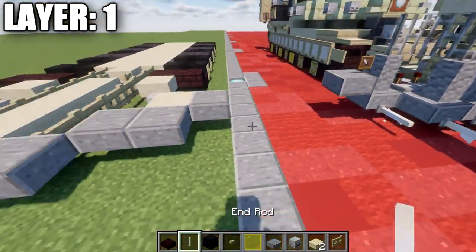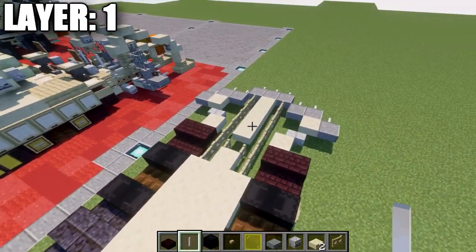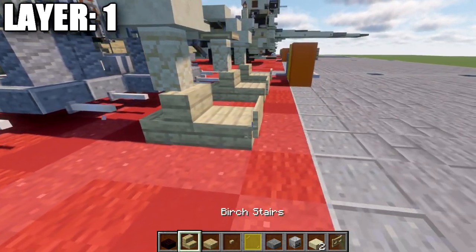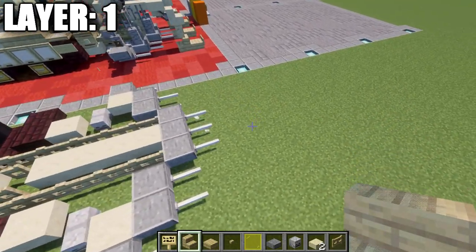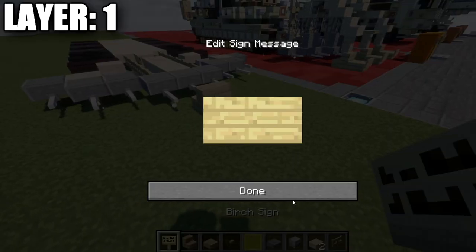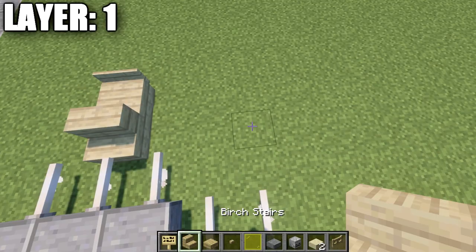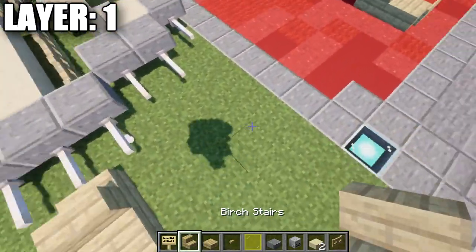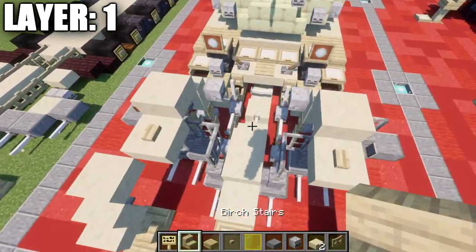We're also going to grab some end rods and place one end rod going across there for that plow. That's pretty much it for that. We're now going to move into these little guides or skis located at the front. For our front one, we're going to place down a birchwood stair coming off that middle end rod, then a birchwood slab going forward, and then a birchwood sign coming off that slab. We then skip a space of two out to the side and place down another birchwood stair, slab, and sign. The same thing will be done on the other side. I believe that's pretty much it for this layer.